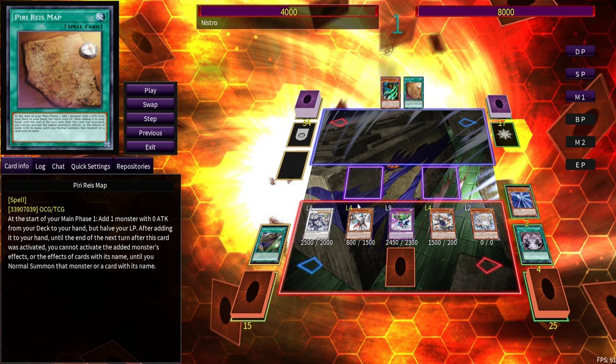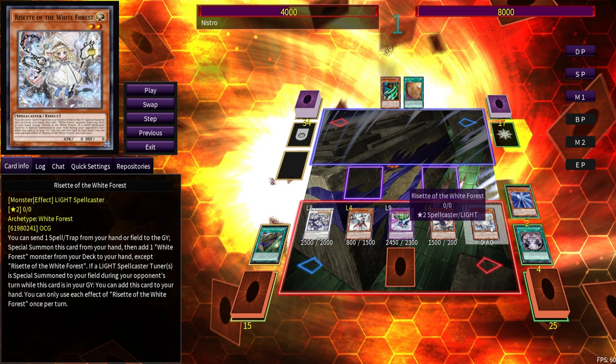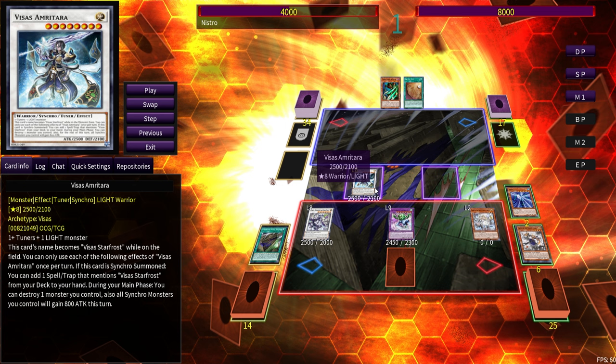That basically allows you to keep extending without needing to fill your extra deck with a lot of filler — it keeps a tighter package while still reaching the same ceiling. And because they're quick effects, if your opponent tries to Bestiari or similar, you can chain one of your White Forest cards to put back your synchro. Now we have two level four light tuners on our field — Diabelle, Wind and Water, and a level two non-tuner. We go level eight into Visus Emrytara — one of the only synchros in the game that simply needs one tuner plus one light monster, no non-tuner required.